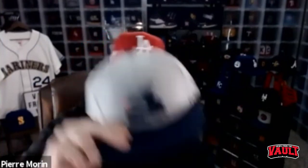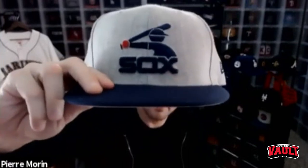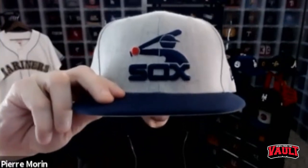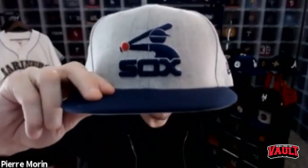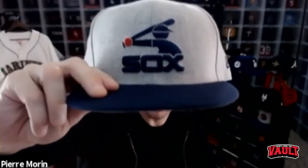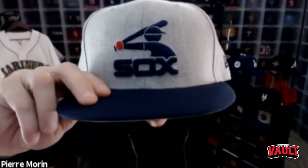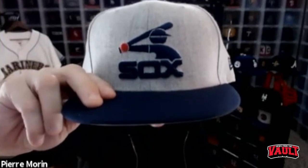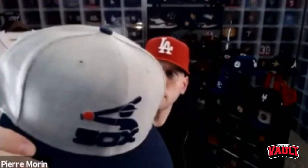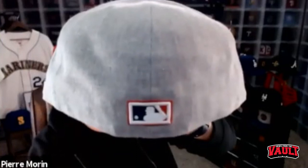Another one of my favorite logos — the 1976 to 1990 White Sox. Shout out to TJ, he picked this up for me at Grandstand out in Chicago and sent it my way. I love that Batterman logo for some reason. This cap has a gray bottom and that heather gray crown with that old school Batterman.